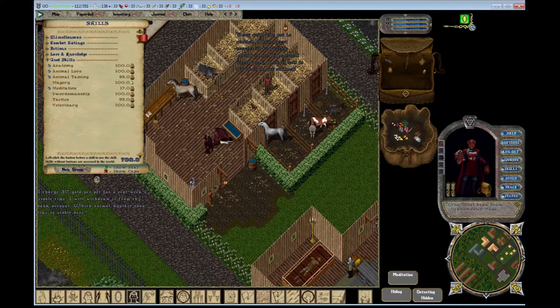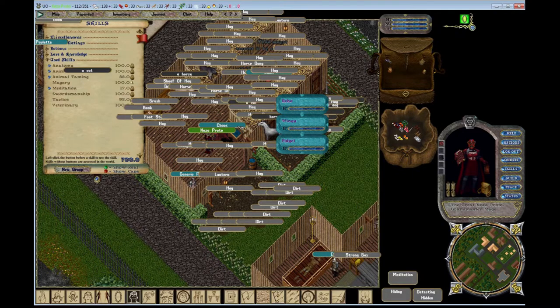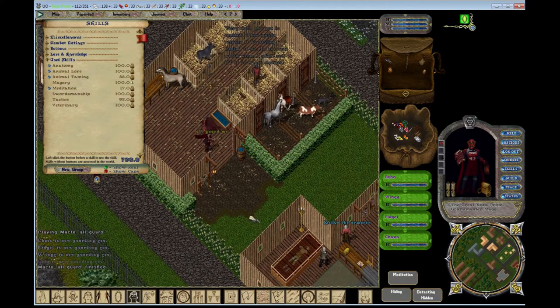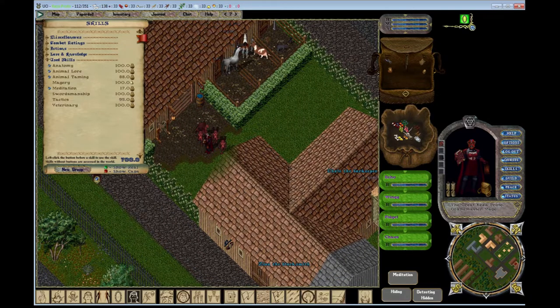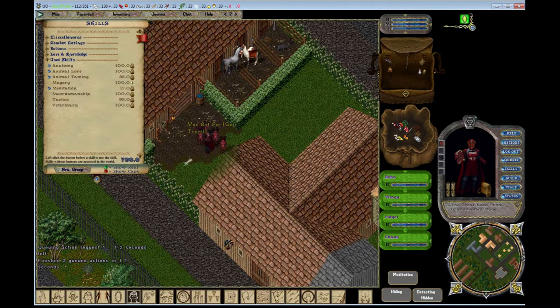I actually have a video on what this DPS testing is — if you're interested, I have a link here. So what I'm gonna do is go out with my imps and head over to Death Starred. It's gonna be so weird to have a Dexter Tamer that can gate around their own pets. I've never built a character like this.